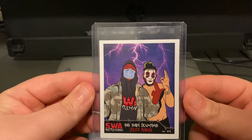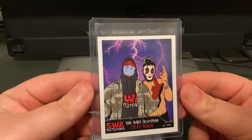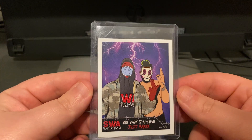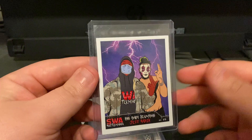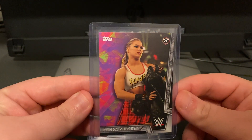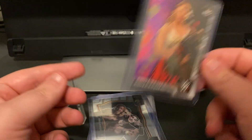So this one's actually a rapper card. A rapper that I listened to, Big Baby Scumbag, had met Jeff Hardy. In his merch that he dropped, he sent out some cards and this is one of them. I know it's not really an official wrestling card, but I think this card's sweet. And then here's a Ronda Rousey rookie card I pulled out of a Topps MJ's Holding Box — nothing crazy.